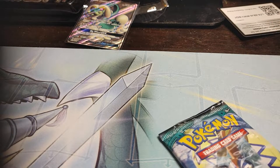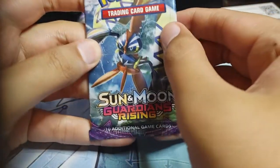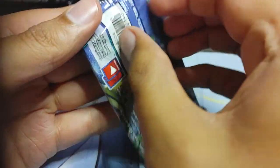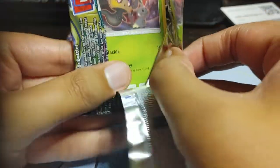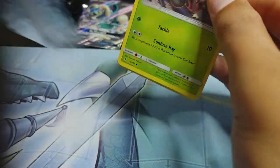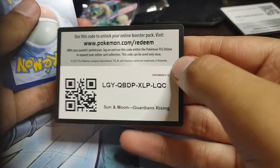Actually, you know what? Before I do that, I'm going to put all the Pokemon stuff in this box that it came with — just so that way things can stay nice and clean. Up next we got Tapu Koko. We have the code card there you go.